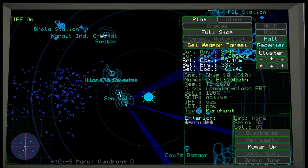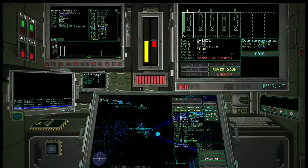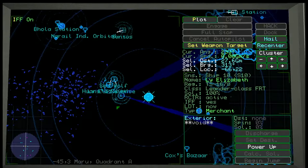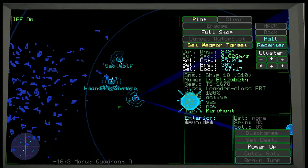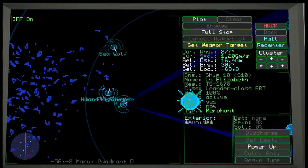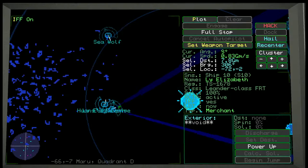This guy is getting out of our range — what if we just did a full stop and waited till he came into our range? I like this idea much better. He's coming right into our range, so we're just going to let him. I'll use my jets to bring the distance in a little bit, get right behind him, and decrease my speed a little. Then we're going to go ahead and hack this guy right now.